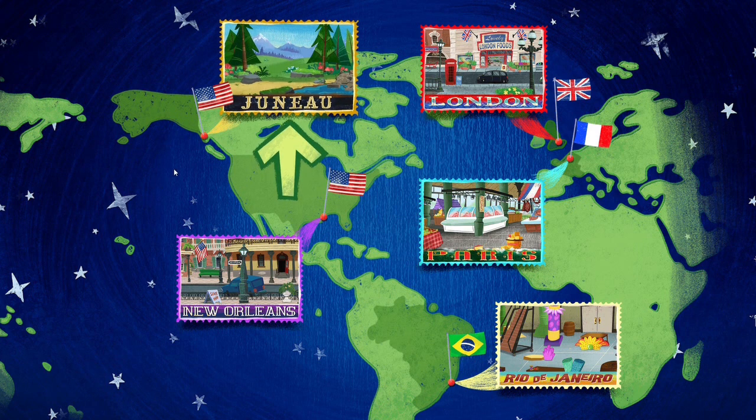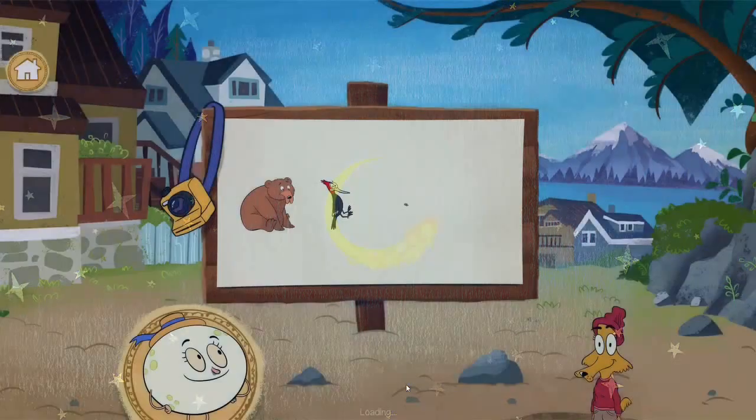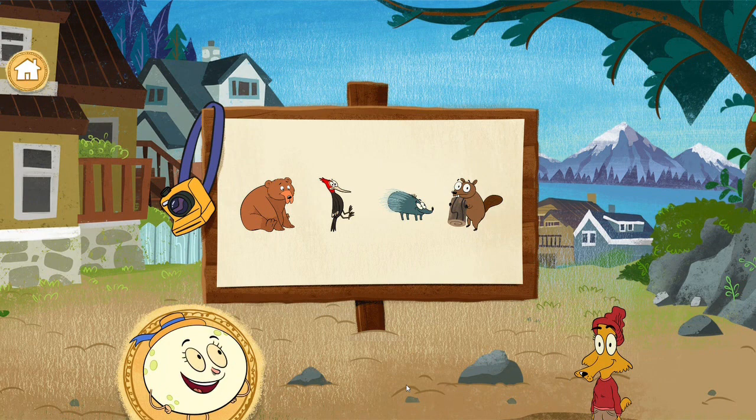Here is the map and we can choose a place to start. Let's just go with Juneau because Luna said so. We're in Juneau, Alaska, where there are so many wild animals to see. My friend Skye needs our help taking animal photos for her picture board. Let's go into the wild and take some pictures.